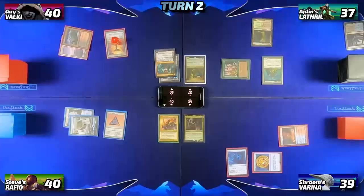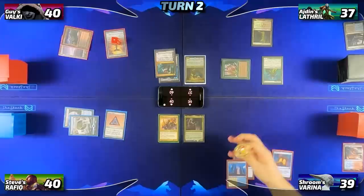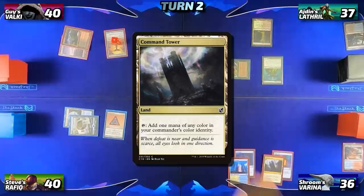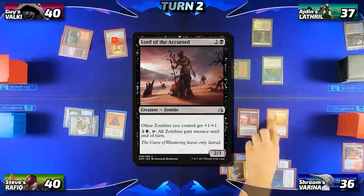Before Iden can pass, I fetch with Scalding Tarn and get a Hald Fountain into play tapped. Then on my turn I untap, trigger Mana Crypt, lose the flip, go down to 36, and draw for turn. I play Command Tower as my land, arrange my mana, and tap for one black and one white to play a Wayward Servant. After that, I filter one colorless from Mana Crypt through the Signet to make Dimir mana and cast Lord of the Accursed, which triggers Wayward Servant so all my opponents lose one and I gain one.